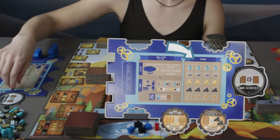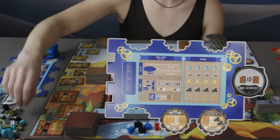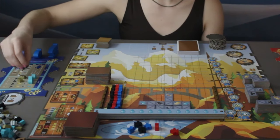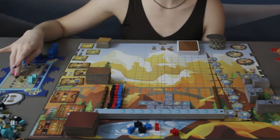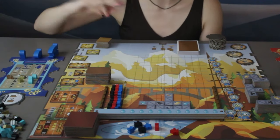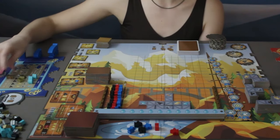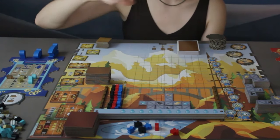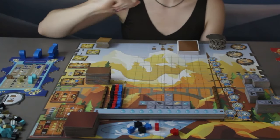In the center of the player board, they list out the turn structure and the actions that you can take. Over here, they have spots for your resources. There are four main resources: water, iron, gold, and coal. And then there are whistles as a resource, which are sort of like a wild resource — a whistle can be used in place of any of the other resources, but not vice versa.